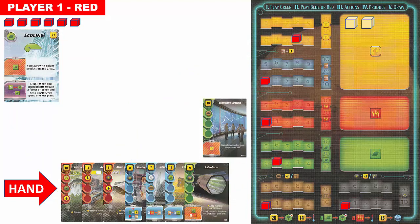To save table space, you can place green cards along the bottom of your play area and overlap them so that just the production box and tags are showing. You can then play blue cards in a new row above the green cards, and overlap red cards in either row.